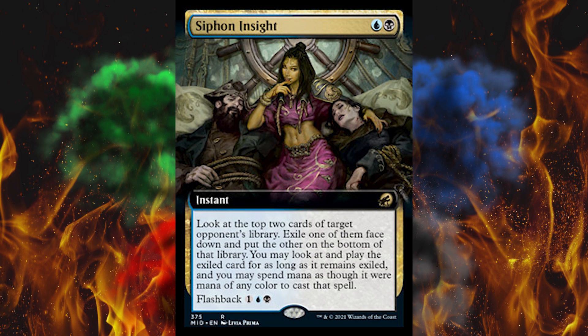Next up, Siphon Insight — it's a one blue, one black instant. Look at the top two cards of target opponent's library, exile one of them face down and put the other on the bottom of their library. You may look at and play the exiled card for as long as it remains exiled, and you may spend mana as though it were any color. Flashback three. Keep your hands off my deck — everyone in the community is sick of this kind of effect. This is literally just Xanathar Jr. F*** this card.